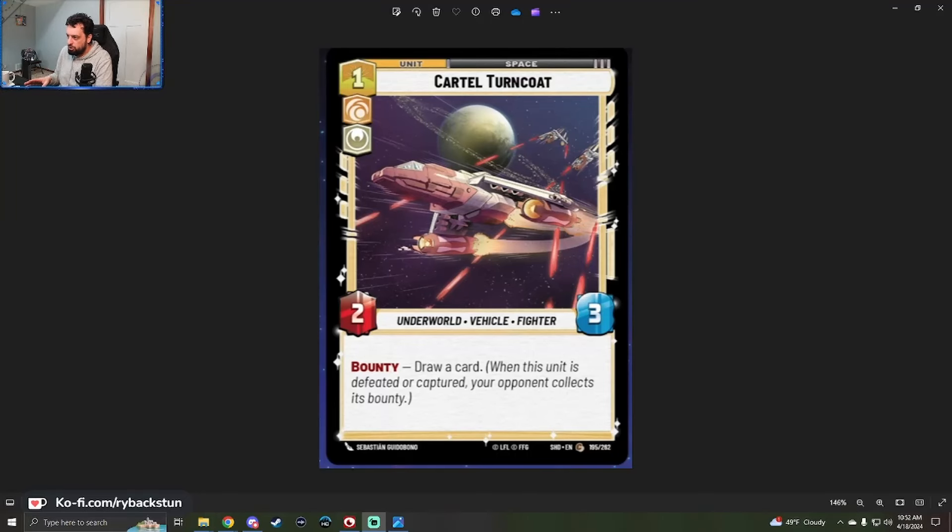We're going to cover previews in the order the mechanics were revealed — Bounty first, then Capture, then the new mechanic Smuggle. Our first bounty card is the Cartel Turncoat: a one-cost Cunning Heroism space unit, two power, three health, Underworld Vehicle Fighter. Bounty: draw a card. When this unit is defeated or captured, your opponent collects its bounty. It is a common, number 195 out of 262 in SHD.